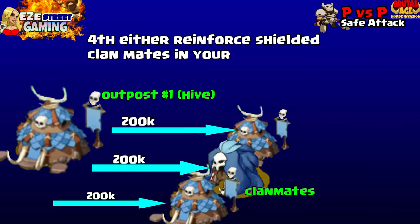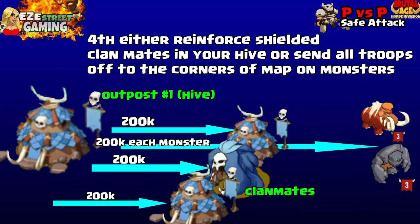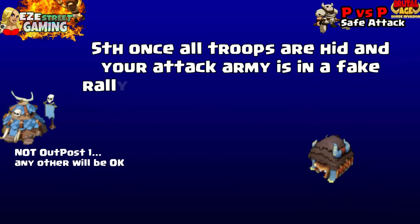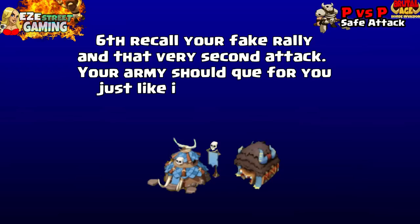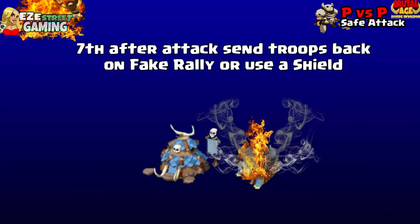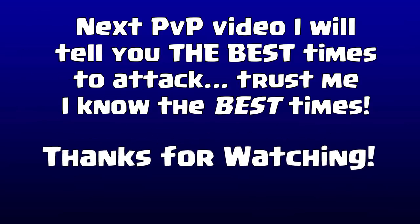Fourth: reinforce clan mates in your hive or send troops all the way off to monsters in the corners of the map. Fifth: once all troops are hidden and your attack army is in a fake rally, teleport one tile from the target. Sixth: recall your fake rally - that very second your army should queue up just like it was set. Seventh: attack. After the attack, send the troops back into a fake rally or use a shield so they can't attack you back. If it's confusing, write down the steps and you'll get it.